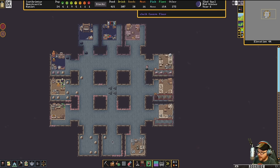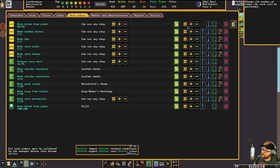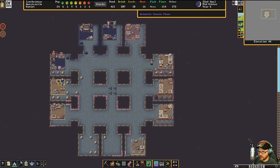I have a work order already set up for brewing drinks. I'll bump this up to like a hundred now so we'll get some more drinks in here. Get that squared away.